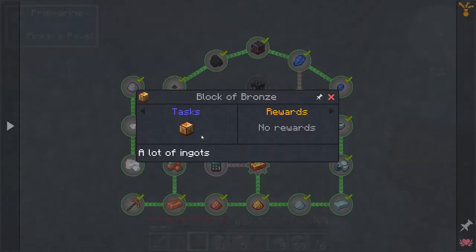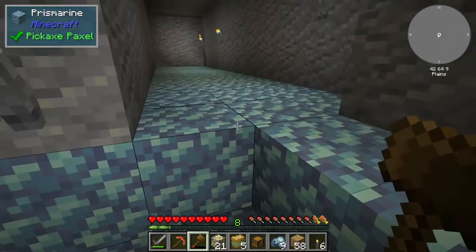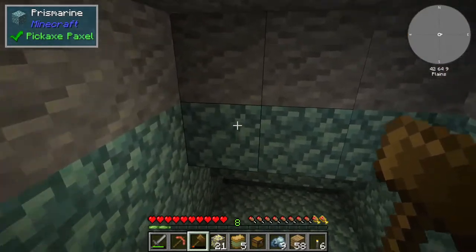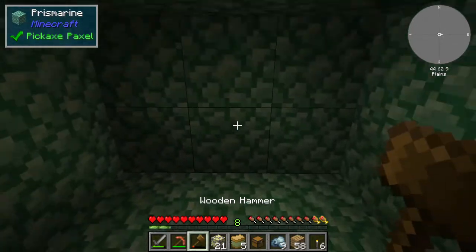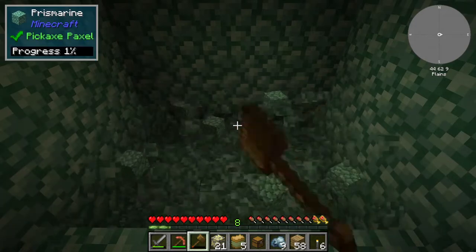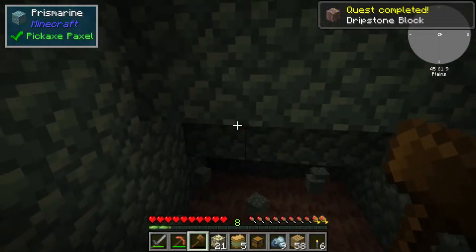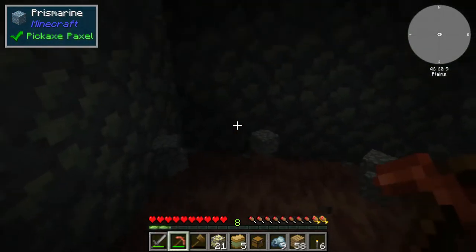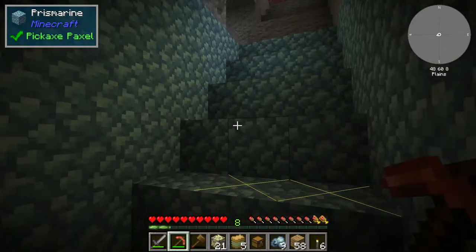Below the prismarine I expect more stuff — dripstone and then water. Can we break dripstone? The dripstone block quest is just to look at it, but the others were to mine it. This is my new graphics card as you can see — it's coping really well, just took a bit of time to settle down.